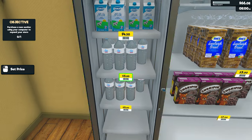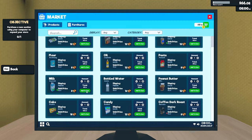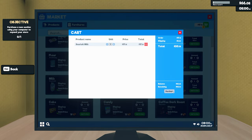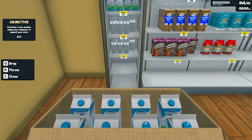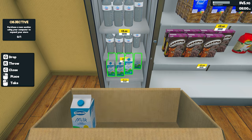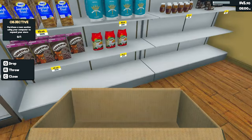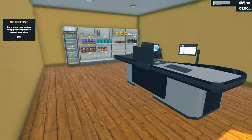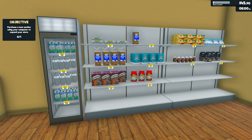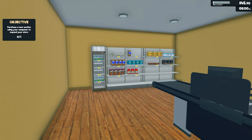I don't know whether to try and stock up or not. Like an extra milk - I think we need an extra milk. When I was playing I had eggs, milk, cereal, pasta - I had two of each which sort of slowed me down a little bit too. Well guys, that's going to be the end of our first look at Supermarket Simulator!